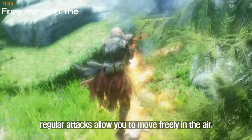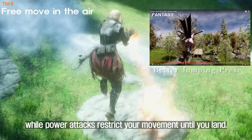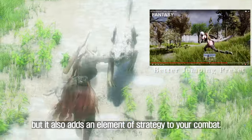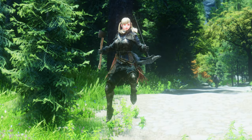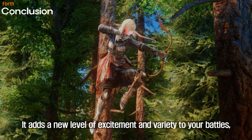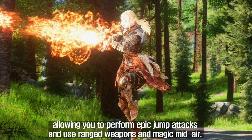When using the Jumping Attack mod, regular attacks allow you to move freely in the air, while power attacks restrict your movement until you land. This makes it more challenging to perform a power attack in mid-air, but it also adds an element of strategy to your combat. The Jumping Attack mod is a great addition to Skyrim's combat system. It adds a new level of excitement and variety to your battles, allowing you to perform epic jump attacks and use ranged weapons and magic mid-air.